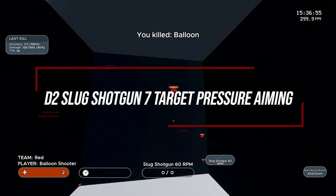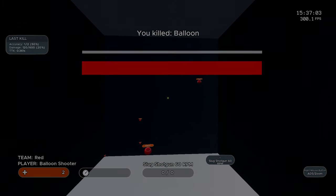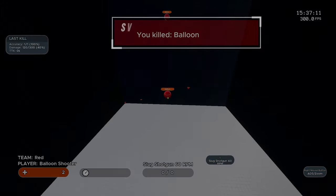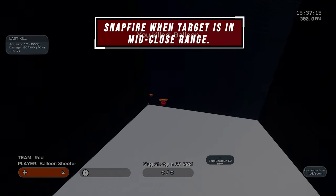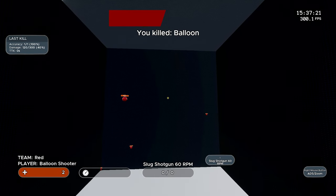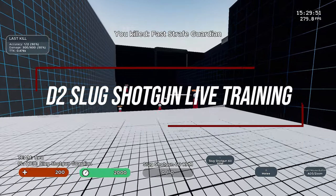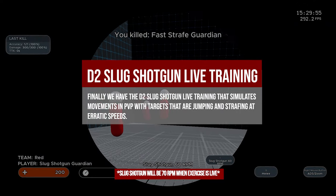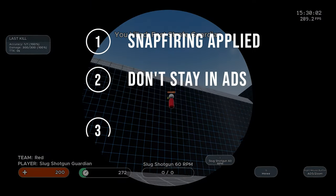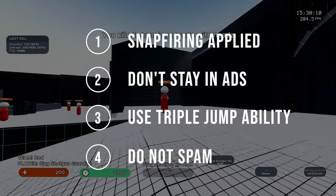The D2 Slug Shotgun Seven Target Pressure Aiming exercise will simulate an aggressive opponent charging at you. This will help reduce your reaction time and build muscle memory so that when you engage an opponent charging at you with an aggressive frame, you can instinctually react rather than think about it. Snap fire when the target is in mid to close range, simulating a slug shotgun and not a sniper. Fall off damage hasn't been fully implemented, but the gun itself is less accurate at farther ranges and when spamming. Finally, the D2 Slug Shotgun Live Training simulates movements in PvP with targets that are jumping and strafing at erratic speeds. Snap firing should be applied with each target — you should never be in ADS for more than a second. You have the ability to triple jump in this exercise to get closer to targets faster. Do not spam or shoot from far ranges as this will result in less accuracy.